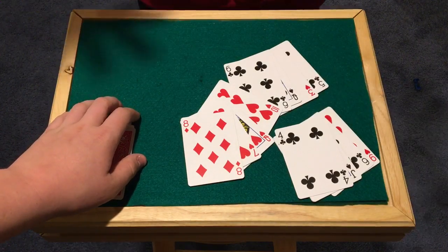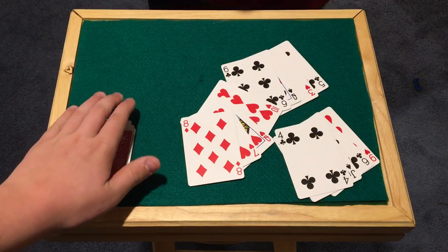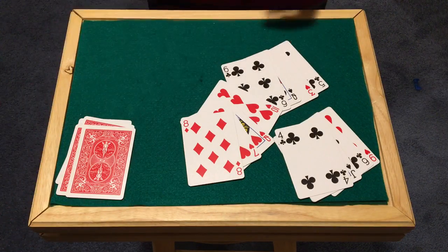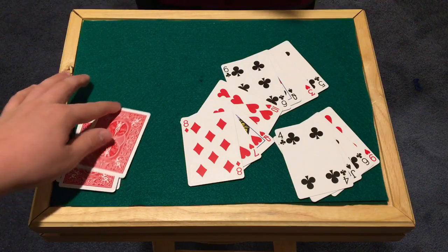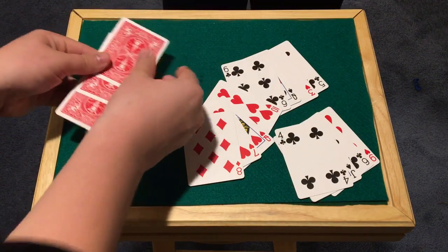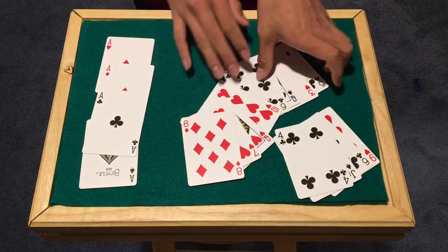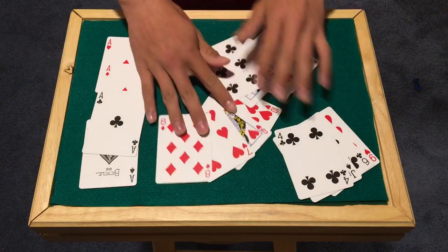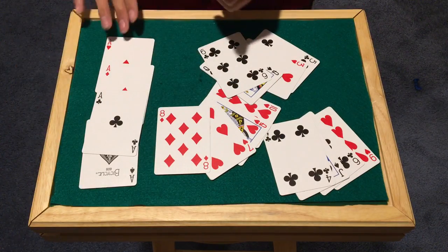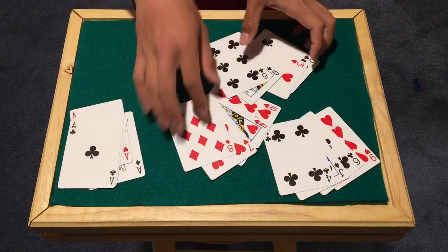Now remember, you had to cover it before I did anything with the Aces. Go ahead and lift up your hand and we'll see. Go ahead yourself — take a look. We have the Ace of Spades, and go ahead and take a look — the three random cards are actually the other Aces. They actually teleported from these packets, disappeared, and reappeared with the Ace of Spades. So that is the trick, guys. Let's get straight into the tutorial.